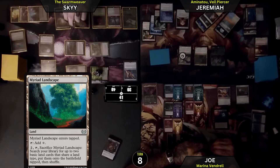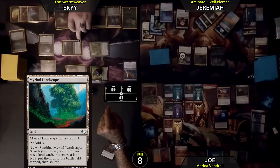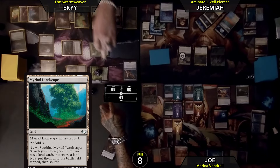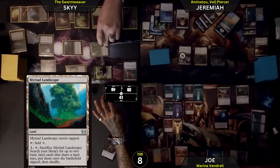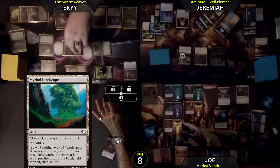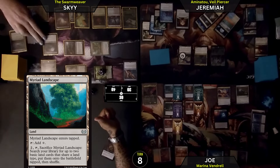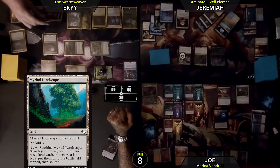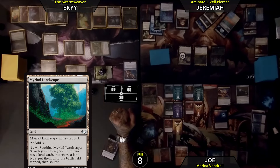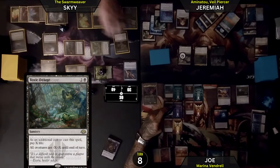I will attack Joseph. Deathtouch — 2, 1. 3, 4, 5, 6, 7, 8, 9, 10, 11 total. Post-combat — 2, 4 — going to use 3 of those to cast Toxic Deluge, minus 7 life. Do all creatures get -7/-7? Are you responding? No.